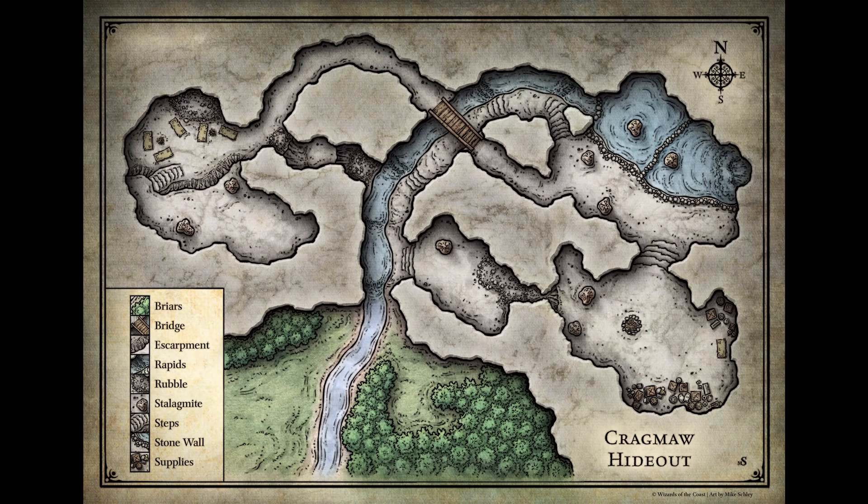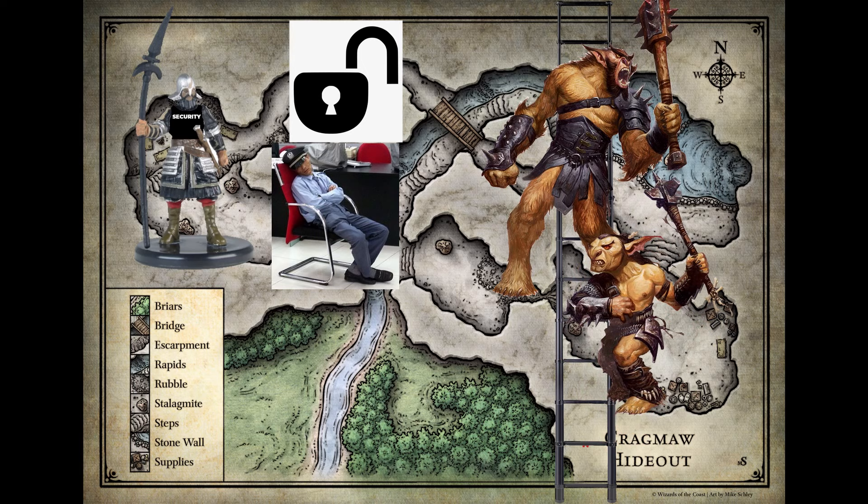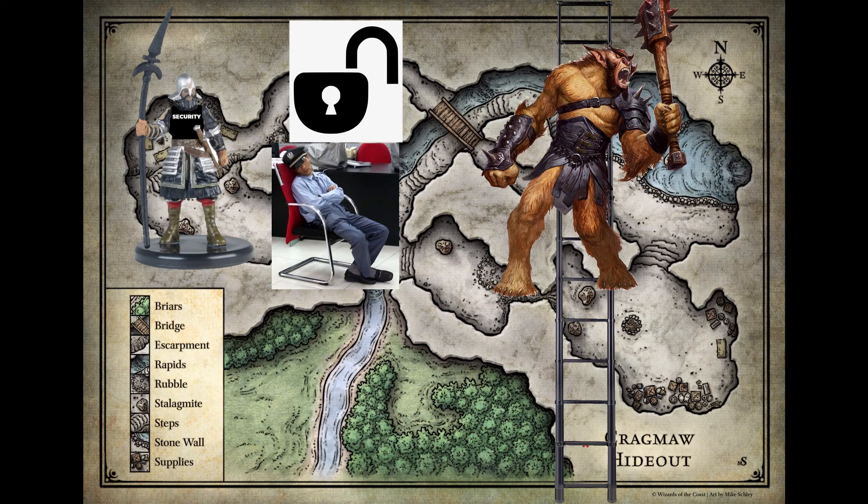After they've dealt with the goblins, they can head on down the path, hitting two traps along the way to reach the goblin hideout. Here, they'll find the security guard that did not do a good job at securing or guarding, and a goblin that wants to climb the corporate ladder by killing his bugbear boss. That boss is twice his size and could kill him with a single hit, but hey, this place is run by an equal backstabbing opportunity employer.